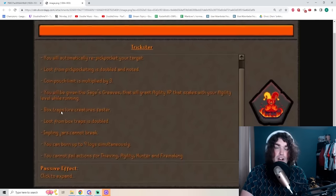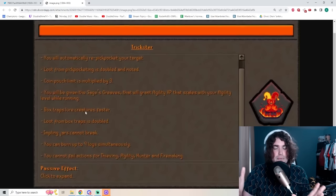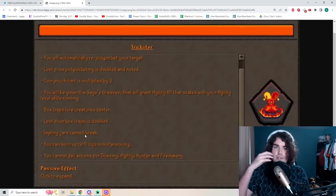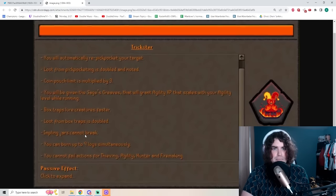Box traps for hunter when you're doing Chinchompas will lure creatures faster. Remember, everybody has access to Chinchompas on Isle of Souls, but if you wanted to do red Chinchompas, that would need Kandarin or Tyranwynn for Prif, and black Chinchompas over in the wilderness. Loot from box traps is also doubled, so you'd get twice the amount of chins. Impling Jars cannot break, which is great if you wanted to go to Puro-Puro or have some friends tell you where all the dragon Implings are.